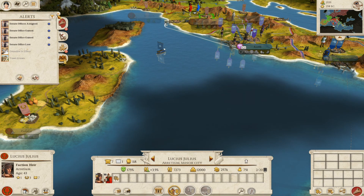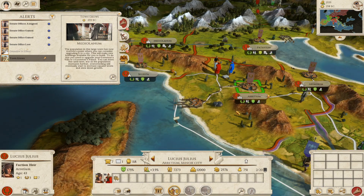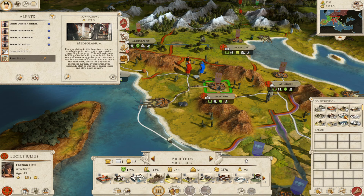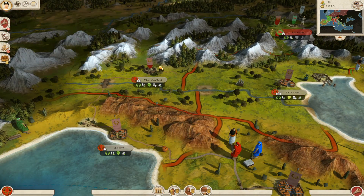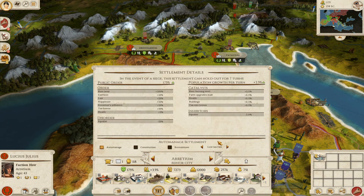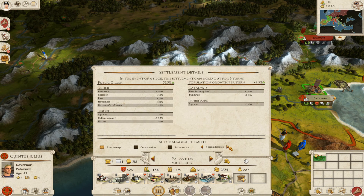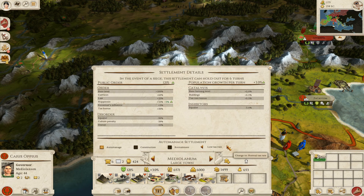I think we're going to have to concentrate a bit on economy here. A ship right will increase trade income and allow me to build better ships — I'll go with that. I know I could probably build better military units but I can't really at the minute. I'm also going to put taxes up to normal because we can't really afford the low tax rate — it's not really working out too well.